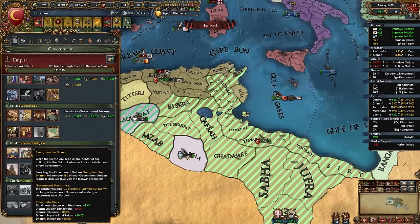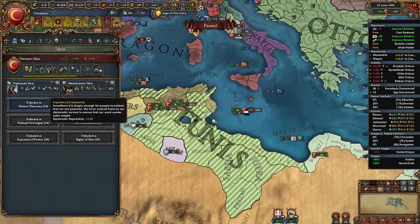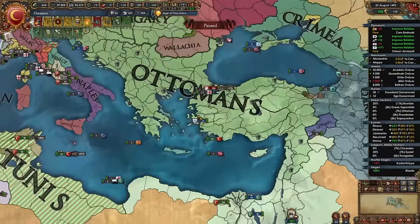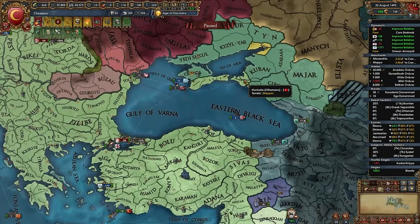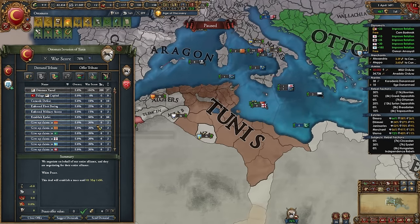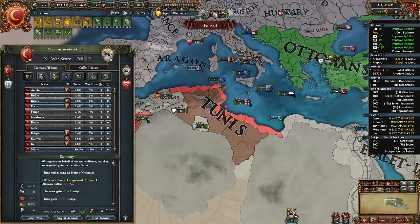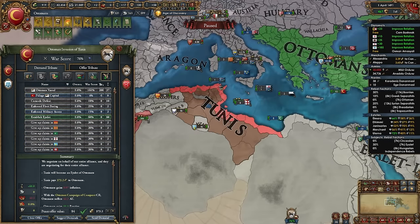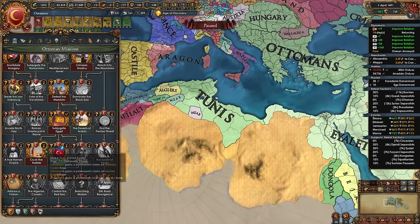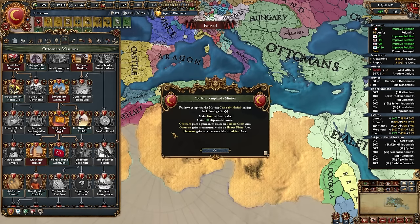France peaced out Genoa and gave me some provinces. Just like Hungary, once you gain 50–70% war score versus Tunis, establish an Eyalet — all of Tunis (which would take two wars to fully annex) becomes your subject in one war. After doing this with Tunis, take the mission to make them a core Eyalet as well, gaining diplo points and permanent claims on nearby areas.